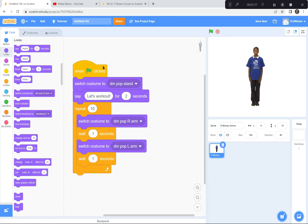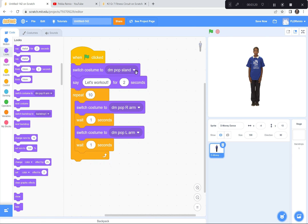Let's see how this looks. When the green flag is clicked, he goes to the regular standing costume, says 'Let's work out,' then goes back and forth between the right arm pop and left arm pop. It's kind of slow — one second is a bit too long, so I'm going to make him go faster. Instead of one second I'll change to 0.5 and 0.5. Let's try once more — left arm, right arm — great, he does that ten times. Fantastic.